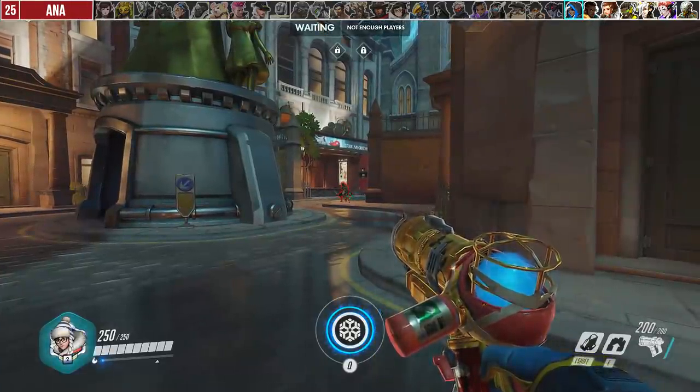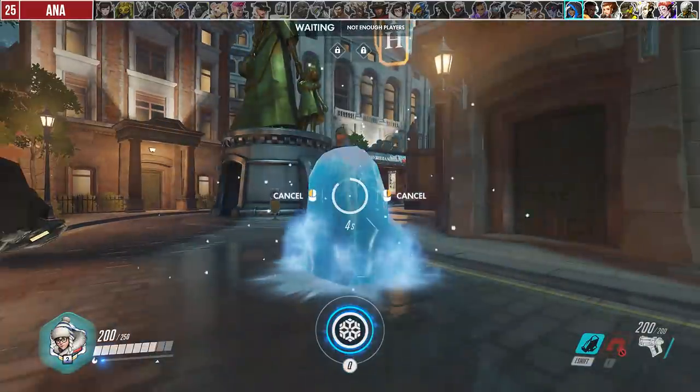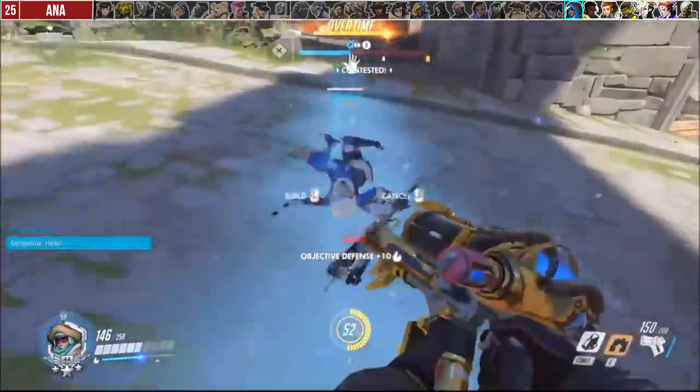Against Ana, you can use your ice block to reactively stop her Sleep Dart or cleanse her anti-nade effect. To help your teammates, you can use your ice block on top of their sleeping body to protect them, or wall them up as well for good measure.